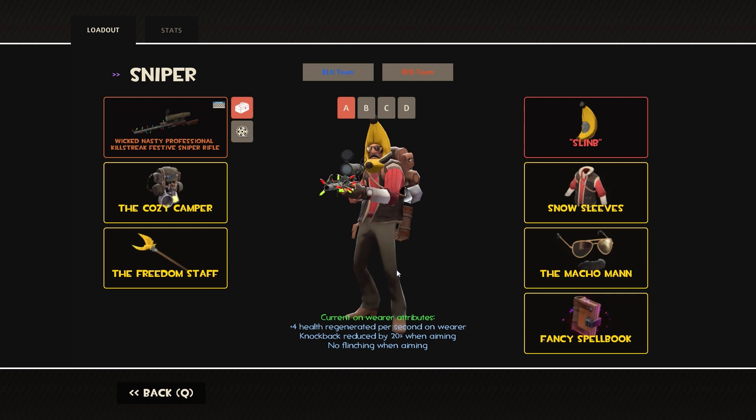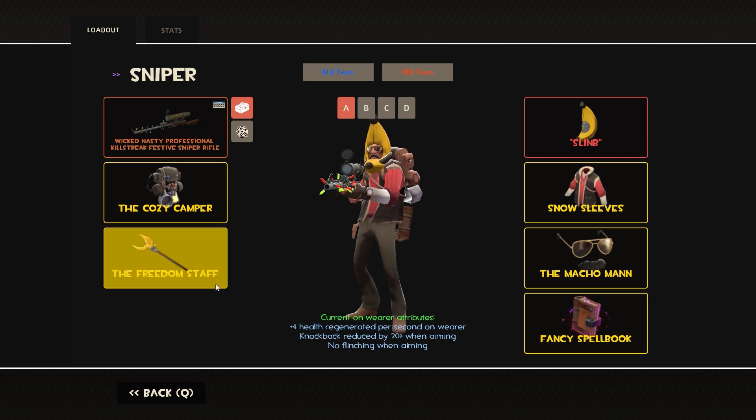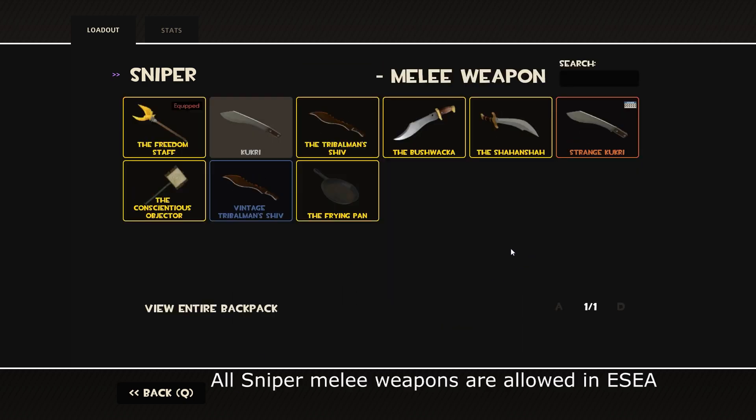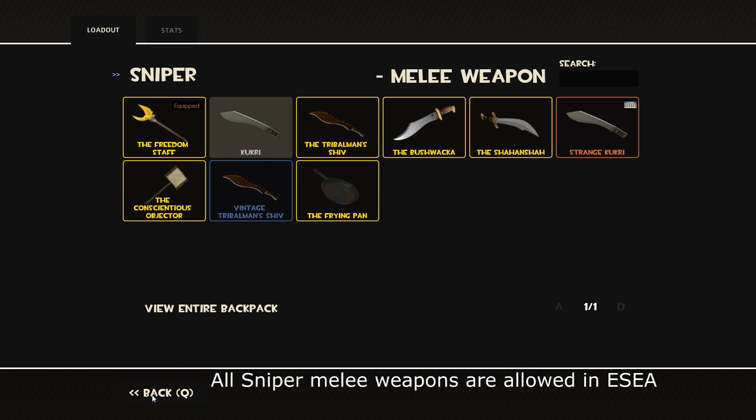Moving on to Sniper, the best option by far for your secondary is the Cozy Camper. You get no knockback when people are shooting at you while you're scoped in, and that is so good to have, because people will be trying to chip damage away at you while you're trying to hit a shot on their Medic. If you can get that extra stability and get the shot off, that's totally worth it — so the Cozy Camper is a must-have on Sniper. Everything else is preference for your melee; the only really viable one would be the Shahansha if you want to do more damage while hurt, but the amount of time you'll actually be meleeing as Sniper is essentially never, so don't worry about it.